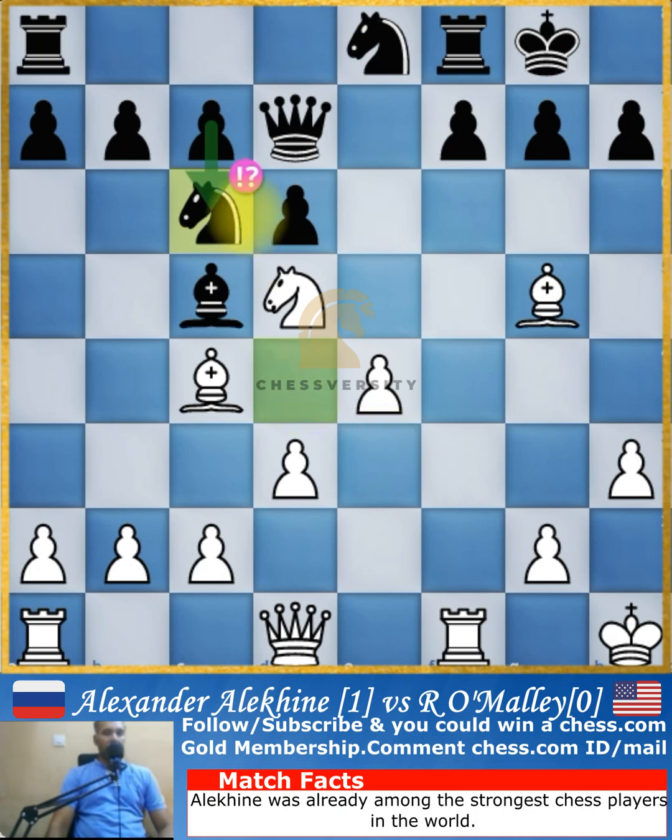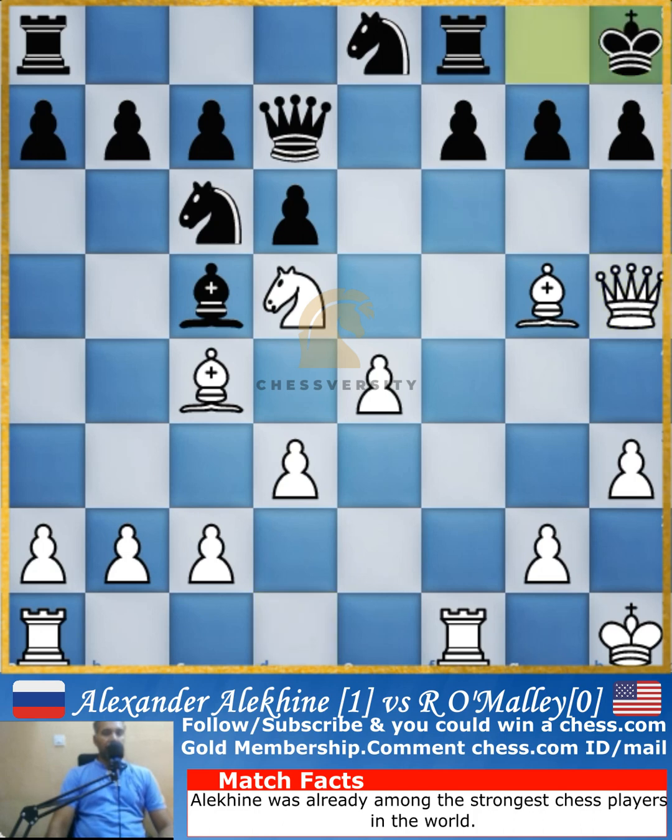Knight retrieves to c6, whereas the best move was to push the pawn and hit the knight and force it to retreat. Queen goes to h5, and king to h8 is played, taking away any attacking properties on that pawn and also allowing the rook to come into the game and defend the king.